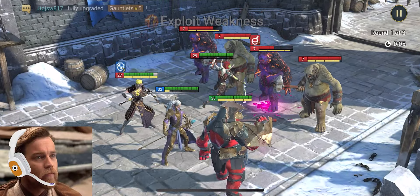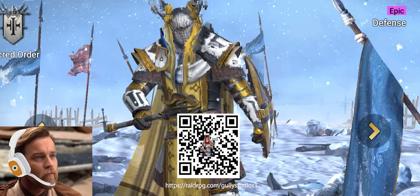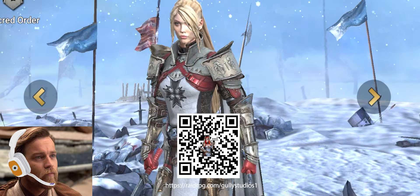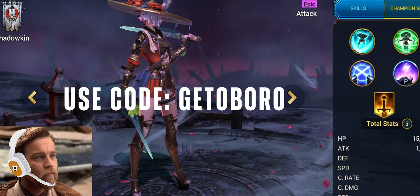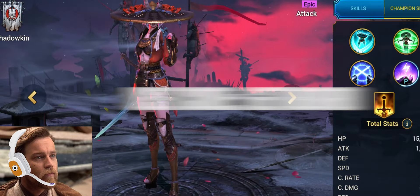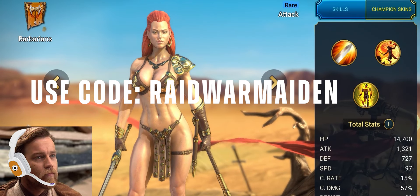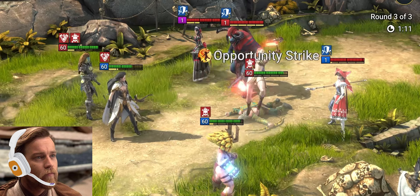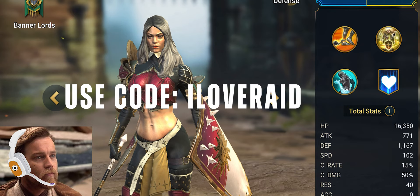If you want to get a great start on the game, make sure you click this link. By clicking the link in the description, new players will unlock two very powerful epic heroes, Lightsworn and Juliana, upon reaching level 15. You can also use the code GETOBORO to unlock another epic champion called OBORO. OBORO has some of the best damage multipliers from the Shadowkeen faction. Using the code RAIDWARMADEN will unlock a rare champion called WARMADEN. That's awesome, Master. Anything else I can unlock? One more thing. New and existing players can use the code ILOVERAID to get a rare champion Preserver and some other amazing bonuses.